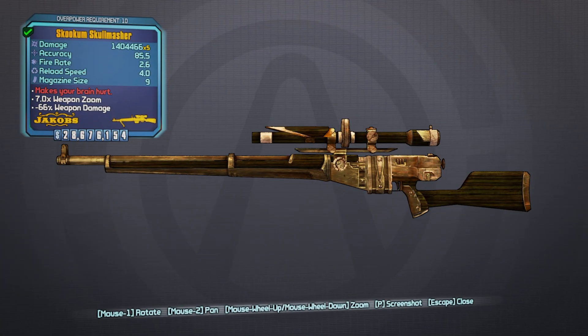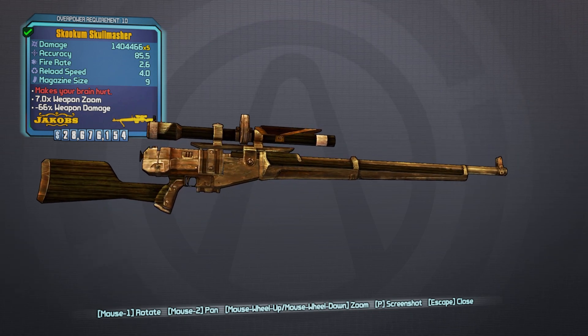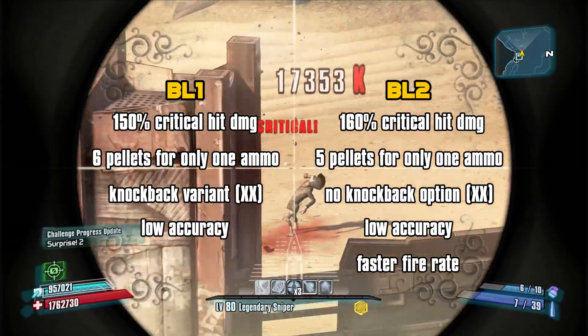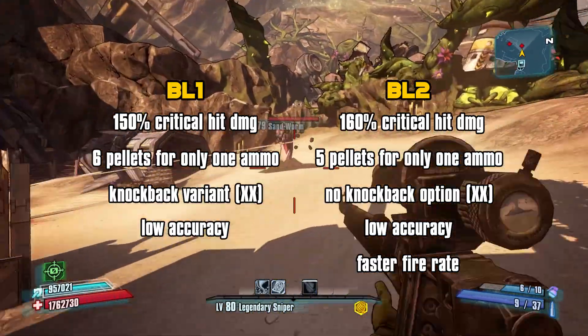In Borderlands 2, it gets a new skin. Now all Jacob's snipers had a 160% critical hit damage modifier. The Skull Masher loses one of its projectiles and gets a wider spread, a faster fire rate, and the same recoil.